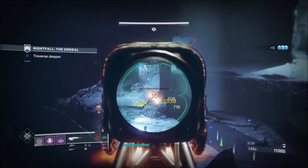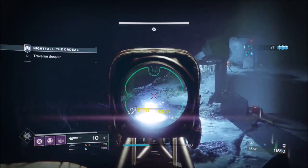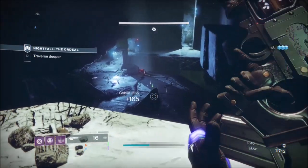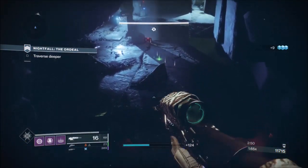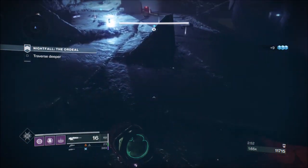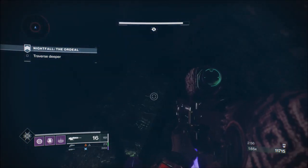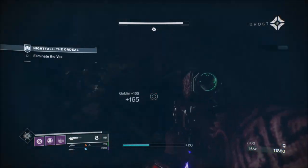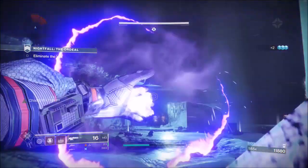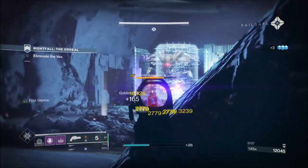I love this scout rifle - the perks are Snapshot Sights and Explosive Payload. It's the exact same archetype as the Mida, a very very good scout rifle. You get this from Gambit Prime. It's now my favorite weapon for both Crucible and PvE. Now that we've dropped down, we're going to get the meat of our enemies.